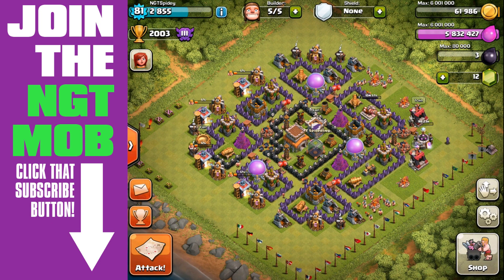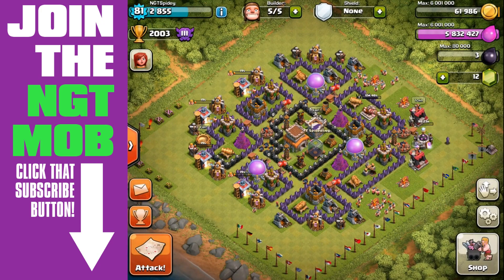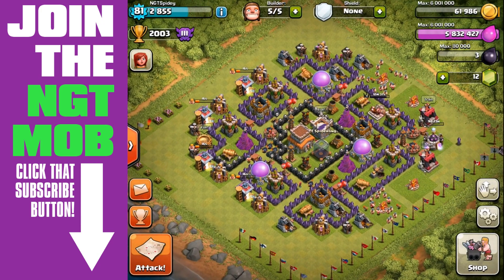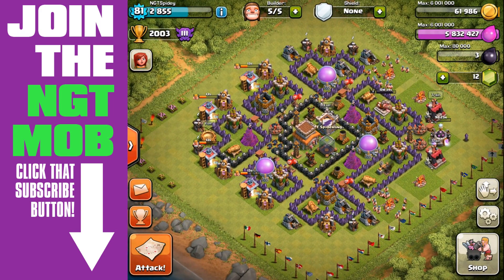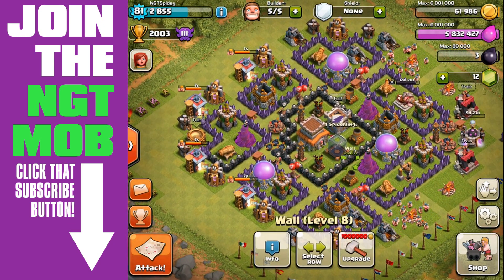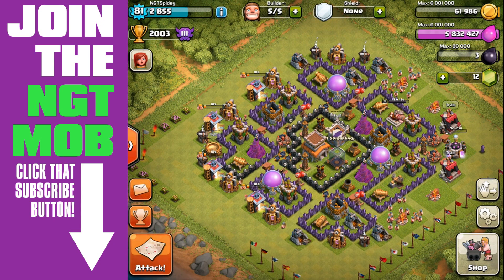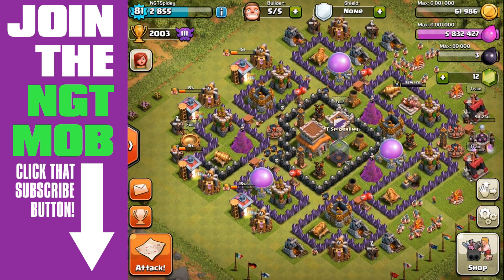What's up guys, Spot here for Clash of Clans. We're in the Crystal League! Check it out — Crystal League. The bonus is 34,000 gold, 34,000 elixir, and 100 dark elixir. We made it, and we made it with ease. Here at Town Hall level 8, we have all our defenses upgraded and a lot of our walls. It takes a long time — half a million gold to upgrade every single wall.